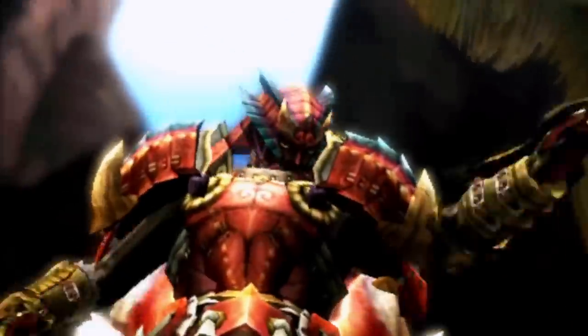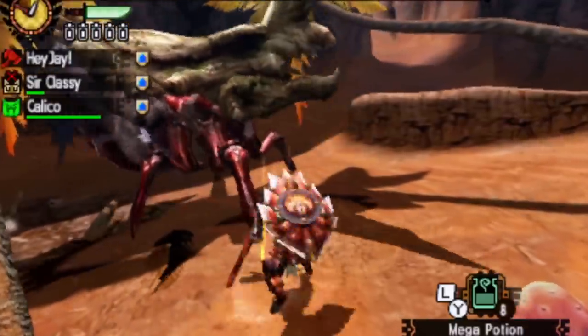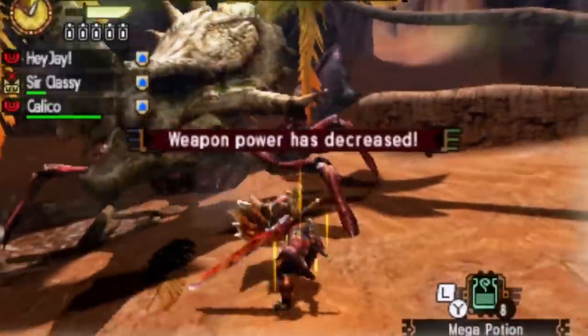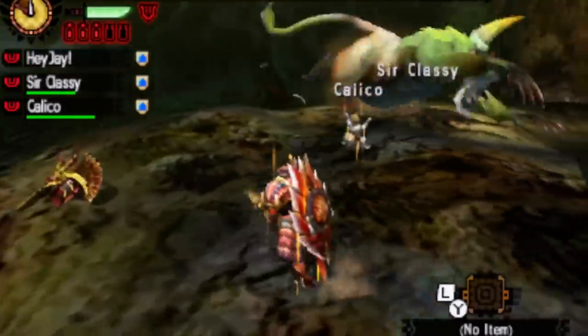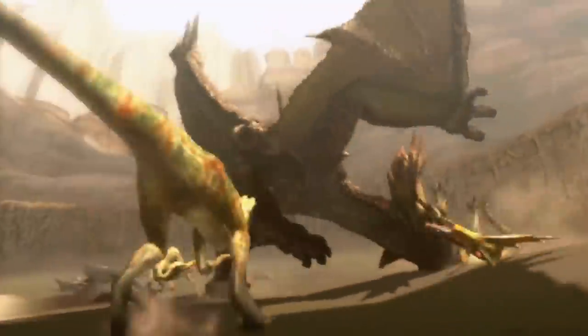I've also met my friend the crab, which I made a video about when I met him in Sunbreak. I love this boy — but he was a lot harder in this game. And then I came across an Emerald Congalala, which we're going to talk about. There was also a Cephadrome, which that thing is just garbage. And finally the Monoblos, which I had heard so much about. So let's start off where we left off.